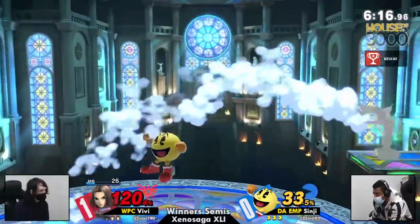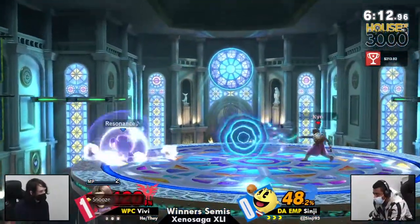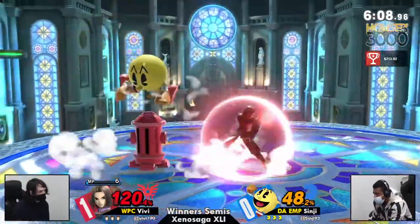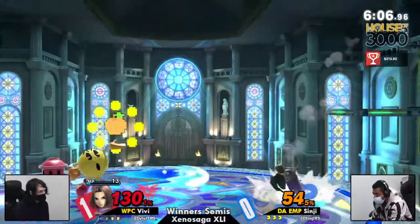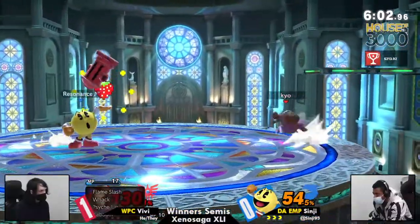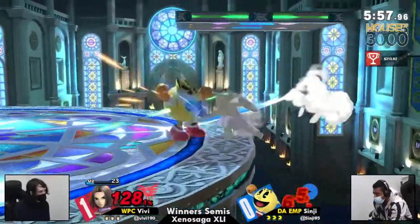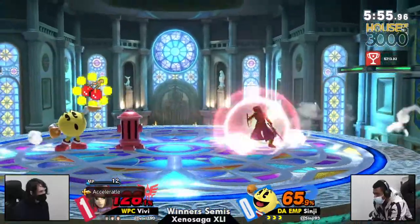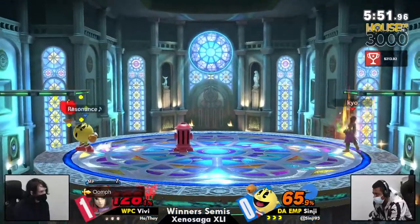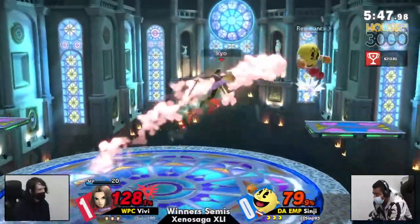VV is gonna be using Zappa a lot in order to get rid of that Hydrant from a safe distance. But at the same time, you're sacrificing a lot of MP. And with this being the biggest stage, unlike Smashville which they played before, it just allows Sinji so much more room to play with. There's no platforms to save Hero the way Smashville kind of has a really good platform — or even like TNC. This one is just all Pac-Man. This is definitely Pac-Man's home.